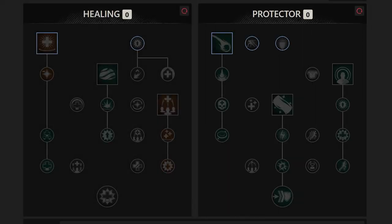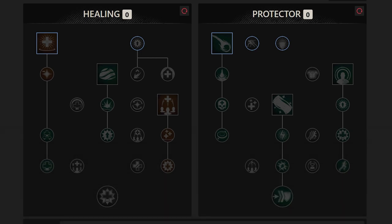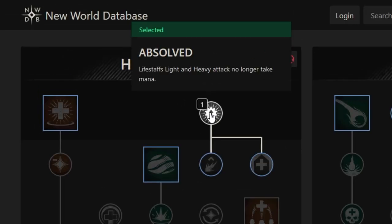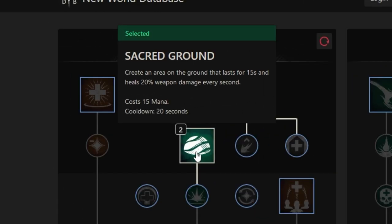Most of your points are going to be put into the healing tree, as the passive nodes from this side will increase your healing output massively. You'll want to start out by snagging the first passive, Absolved, which eliminates the mana cost for light and heavy attacks — a must. Next up, I would recommend getting your first skill, Sacred Ground, which is the best AoE heal available in the game.